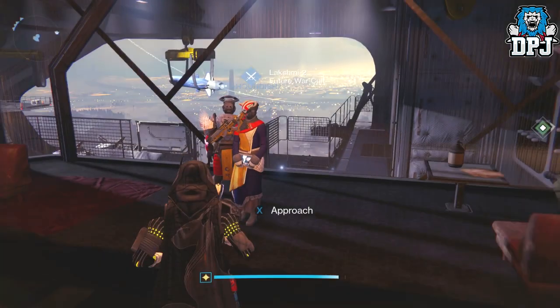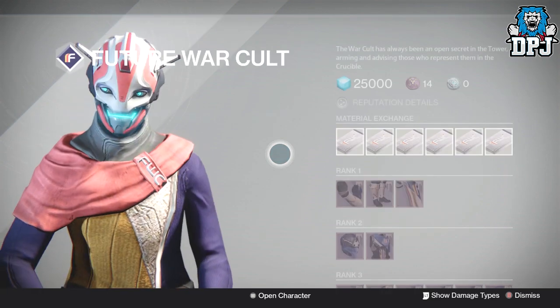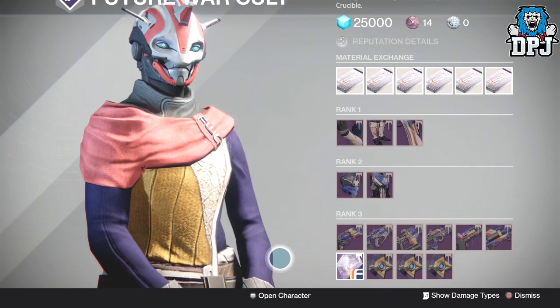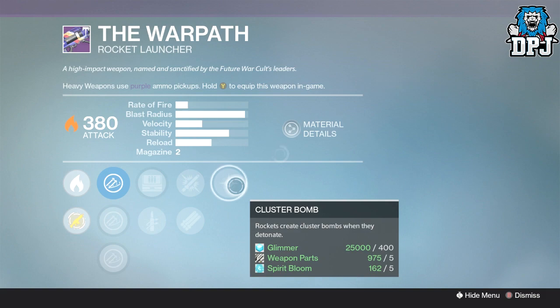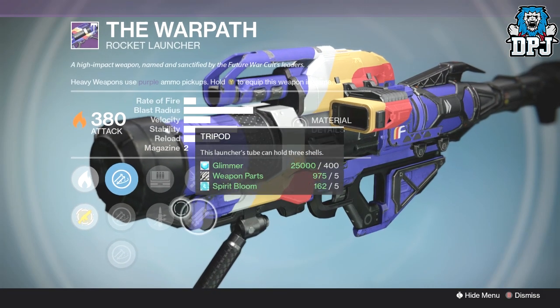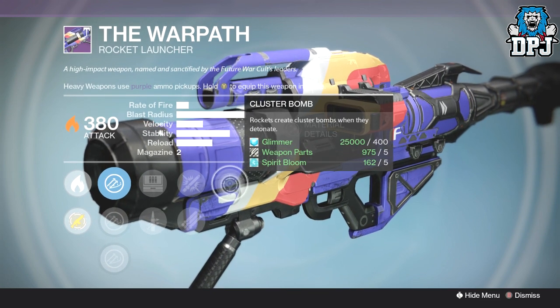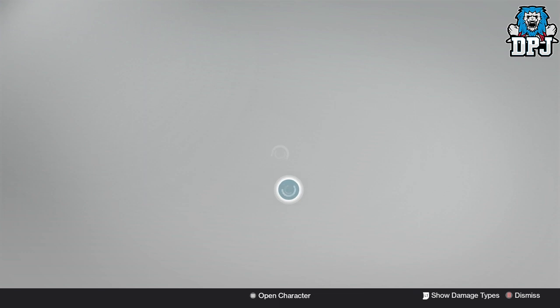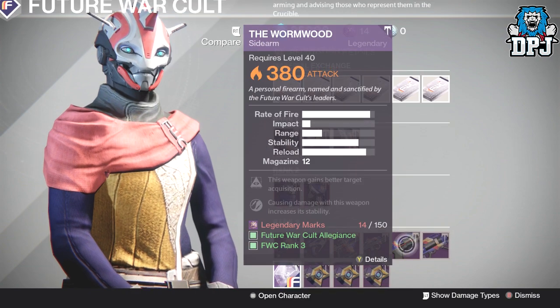Future War Cult is the best vendor yet again - the Rift Walker never lets you down and always brings at least one decent weapon every week. Today we have the perfect PvE rocket launcher roll. On it we've got Cluster Bombs, Heavy Payload or Tripod, and Field Scout or Quick Draw. Obviously you want Field Scout. Field Scout, Tripod, and Cluster Bombs - a great PvE weapon and a must-buy for anybody who needs a rocket launcher for PvE.